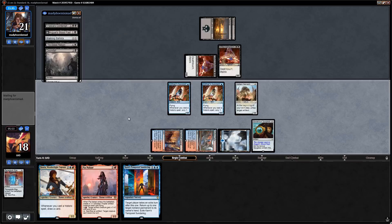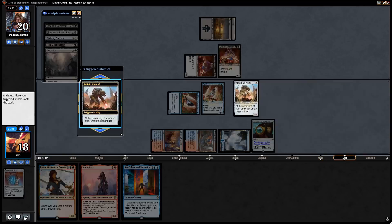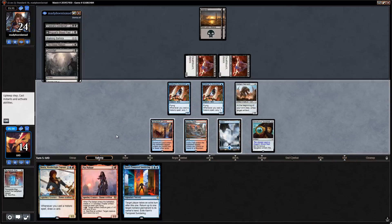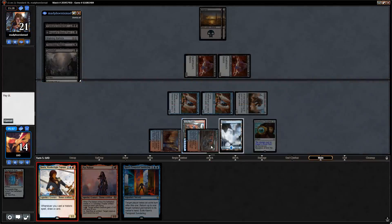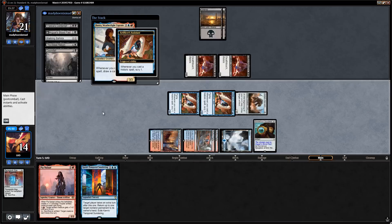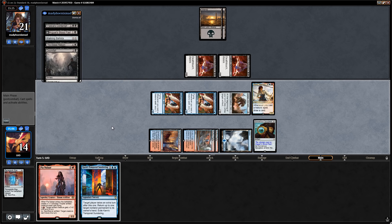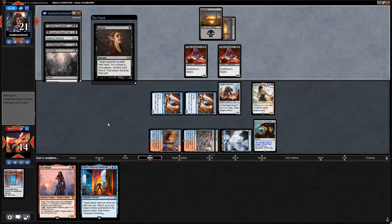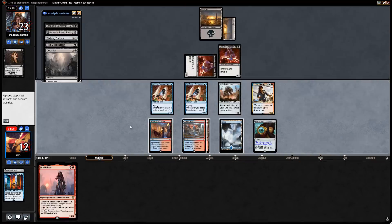Opponent's only three-mana removal is Doomfall which can't tag Jhoira directly, so I like the assistant into Voltaic Servant plan. Let's play assistant, play Voltaic Servant, and keep Sulfur Falls on top. We've got a plan: snowball card advantage with Jhoira while opponent struggles on lands, and hopefully find an answer to those Aetherborns. Opponent attacks — we'll take four. Opponent just passes, doesn't even play Ballista on one — suspicious. We'll attack and play Jhoira.